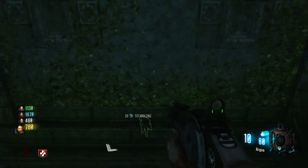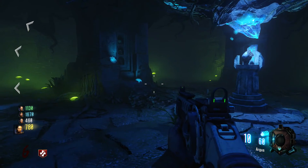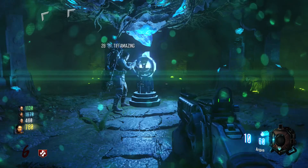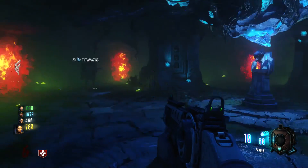Hey, what's happening guys, Blyar Trooper Nocturnal Game here and we're playing on a new DLC Eclipse on a new map, Zetsubou no Shima. I'm going to show you how to get this skull here and there's a whole backstory on how to get into this room.